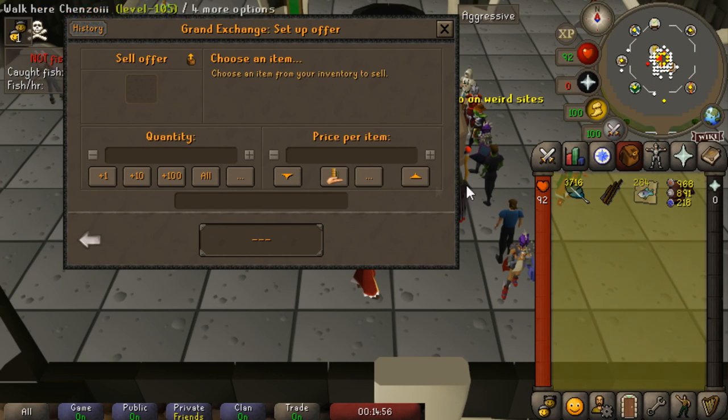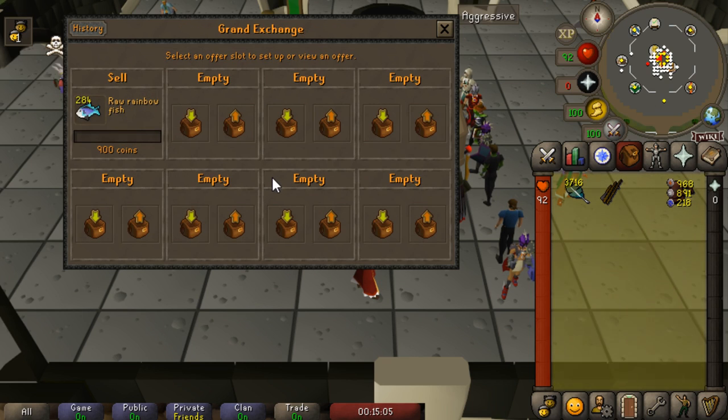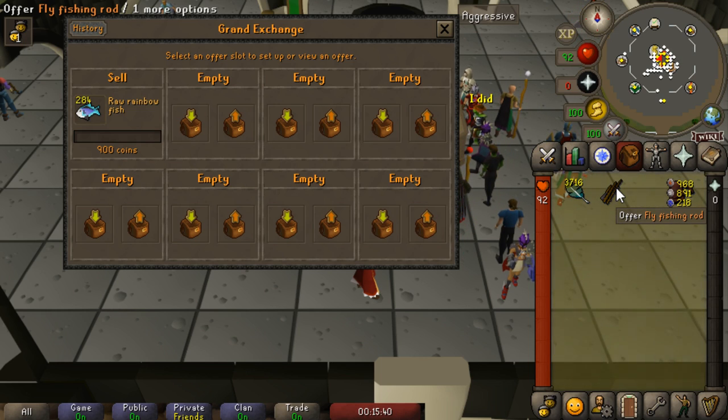We can see how much profit you could theoretically make if prices were a little better. We're going to list these for 900 each, so at 900 each we'll get around 250k in profit. Every hour you're getting around 10k fishing experience, which is definitely not meta by any means, but considering all you need is a fly fishing rod and a few stripy feathers, it's not a bad way to make a little money on a lower level account.